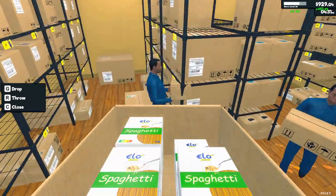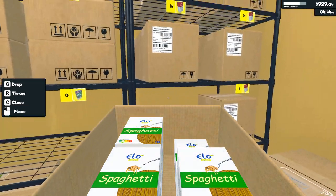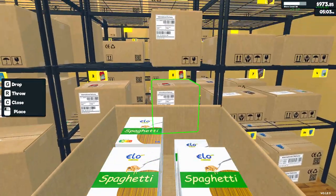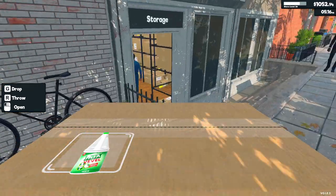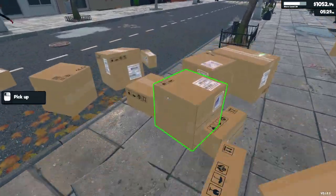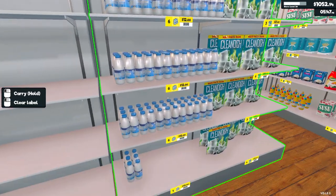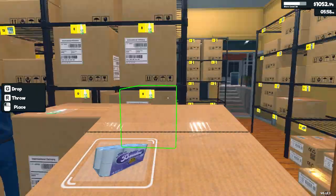We have enough spaghetti so let me put this back into storage. The storage is a bit buggy and I don't remember where everything is since last episode. Juices and drinks are here, paper towels go at the top. There's also a mod where you can have five floors — right now we have four — but I think that's way too much product all at once.